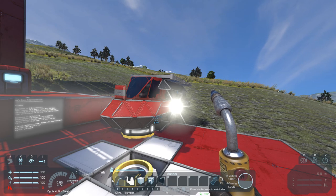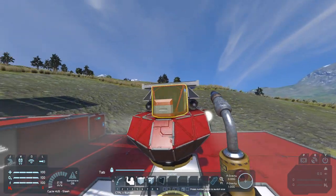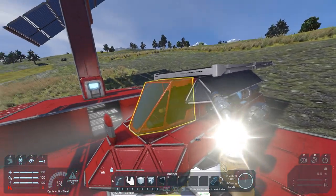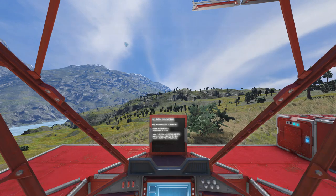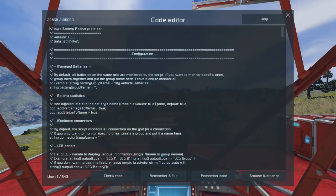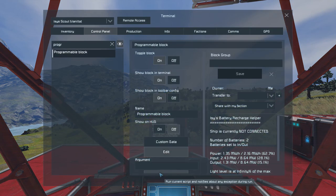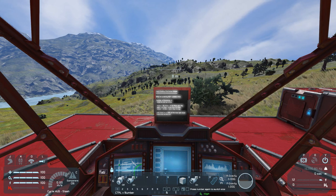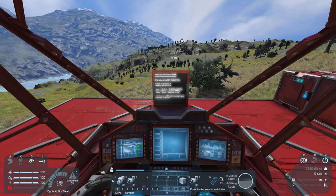Another useful feature built into the script is automated light control. If your ship has a solar panel to measure the current sun availability, the battery recharge helper is also able to control the lights of your ship. In the program block, under the config section, there is the light control setting. If we enable it, check the code, remember, and exit — we get a new entry on our text panel. The light level is at 99% of the max light level, which is the maximum the solar panel has ever measured, and the lights are now turned off.